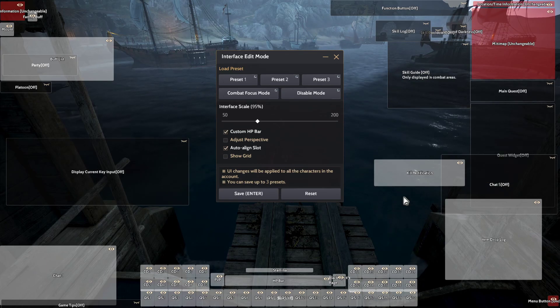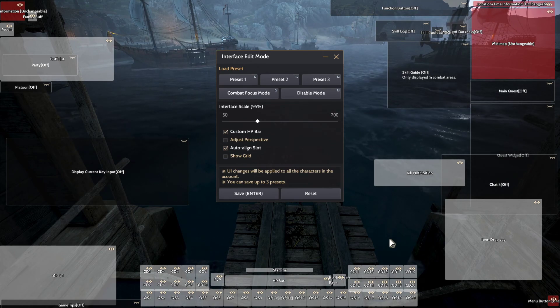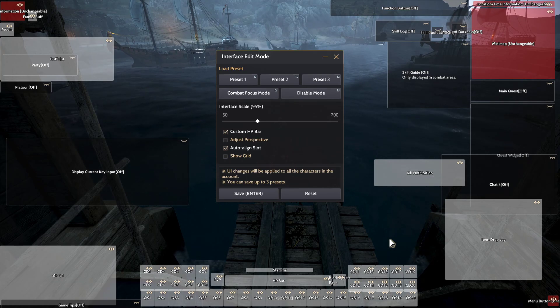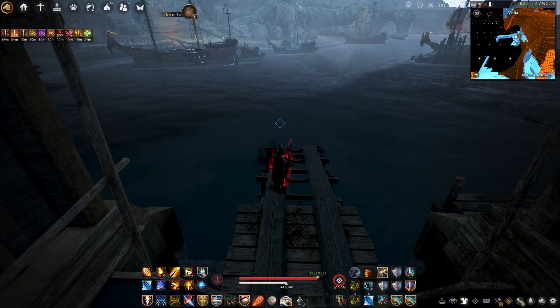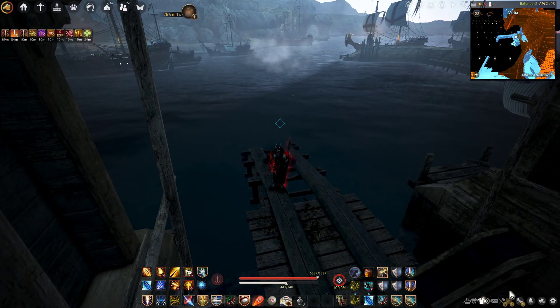Turn off every chat except one — you can keep one chat box open. Every extra chat box means extra load for your processor. Every extra UI element you are not using while doing PvE or PvP is an extra load for your processor. The main idea is to reduce processor load and increase FPS, reduce stutter. I do not recommend extra level sections, chats, and so on — every one of them, even small parts, should be turned off.